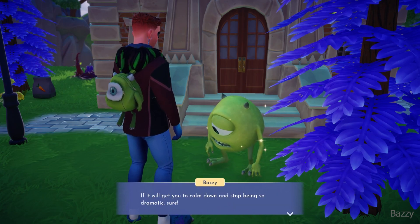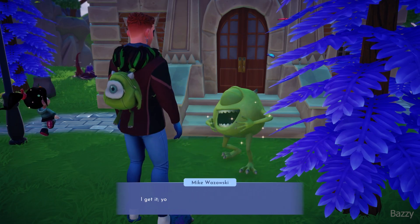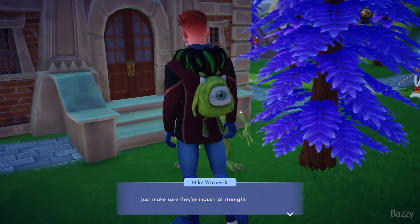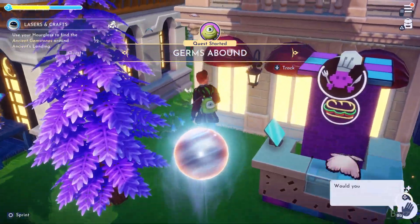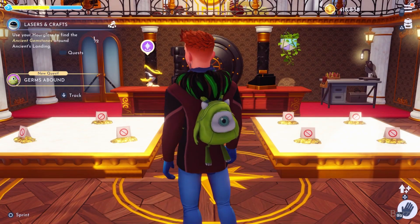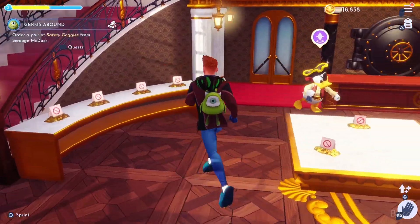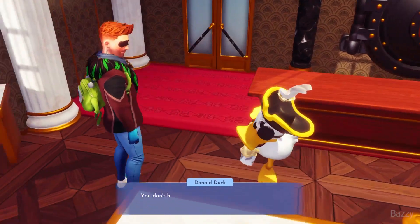One of the first things we're going to have to do is take a trip to Scrooge's shop to look for some of those iconic Monsters Inc. safety goggles. This is like the third time today that I've confused Donald for Scrooge.